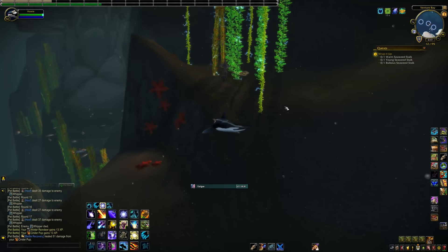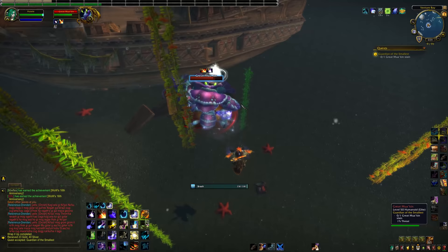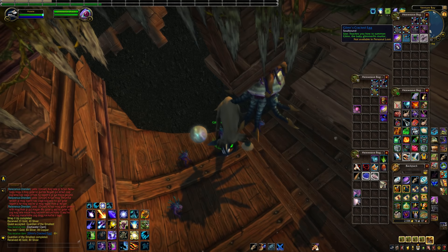After the pet battle, we're going to return to the Oracle, and they'll send us to collect seaweed once again in the fatigue zone. While you're doing this, be careful not to touch the zappy algae that can knock you back and slow you down. After turning in that step, it's time to kill the Great Moaquin and obtain Glimmer's cracked egg. This is a nice short questline — it does not take very long. The longest part is honestly travelling back and forth between Borean Tundra and Grizzly Hills, and Druids in particular can skip that with Dreamwalk.